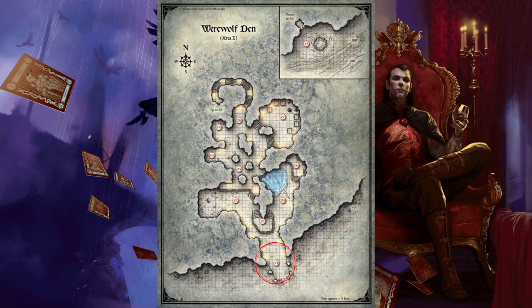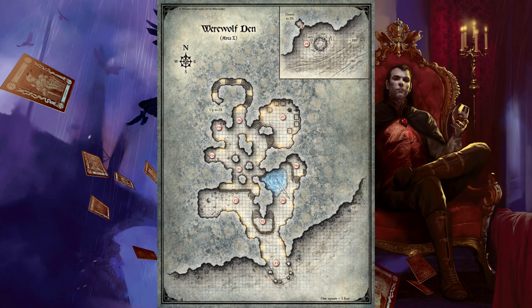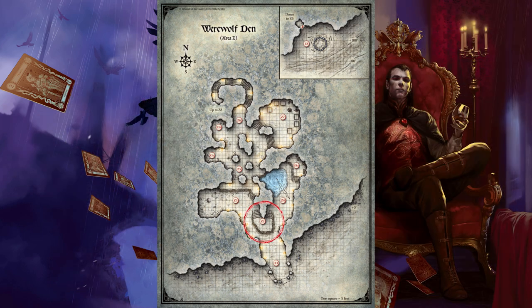Development: If the characters arrive here with Emil Toranescu — as described in Chapter 4, areas K75A in Castle Ravenloft — in their company or custody, he can command the other werewolves in the den not to attack the characters. Area Z2 - The Guard Post. Here the cave splits left and right. Standing on a five-foot-high ledge between the divide are two feral-looking women wearing shredded clothes and clutching spears — Adzana and Devanka, two werewolves in human form, stand guard at the ledge. They sound the alarm when they spot intruders. Any loud noise can be heard throughout the den, bringing quick reinforcements from Areas Z3 and Z5. The werewolves fight to the death.